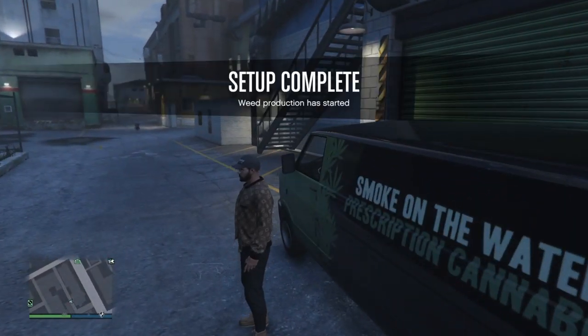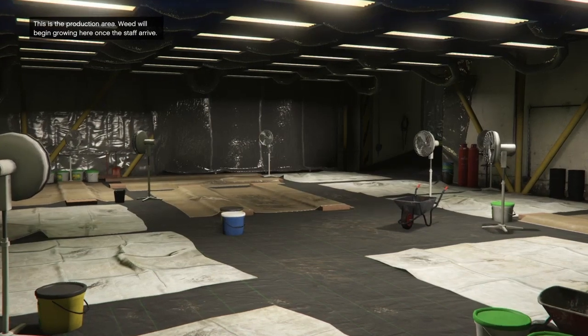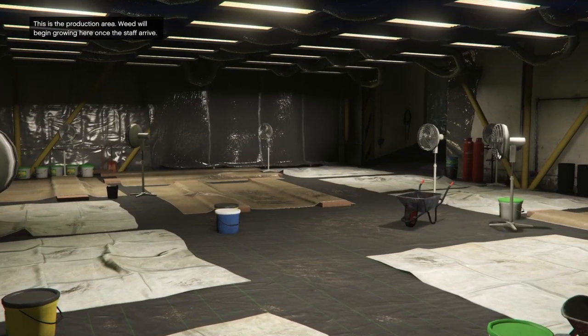This is the easiest supply mission you will ever have because the stock is now full and it was just driving a van back to your business — it wasn't even far. Now we have supplies but we can't sell it yet. We need to wait for our workers to arrive and process the supplies we just brought in, and then we can sell it.